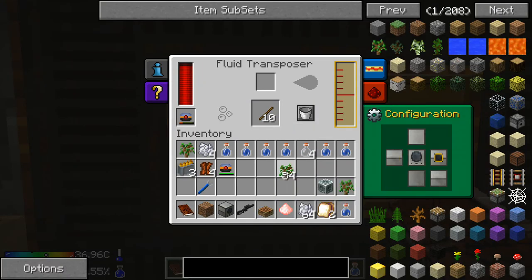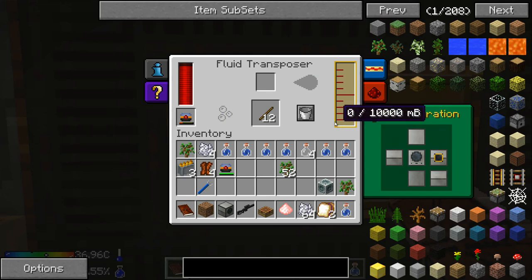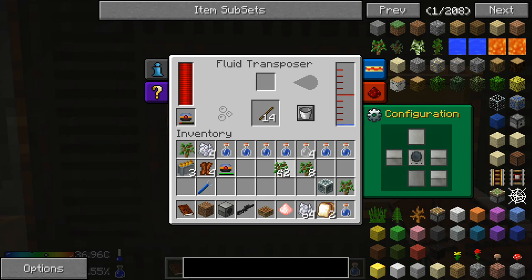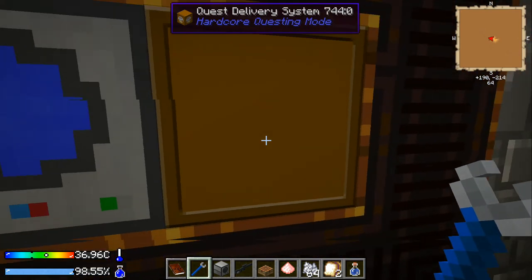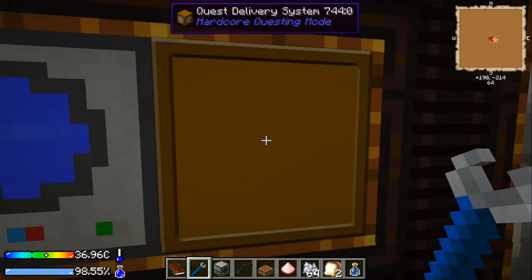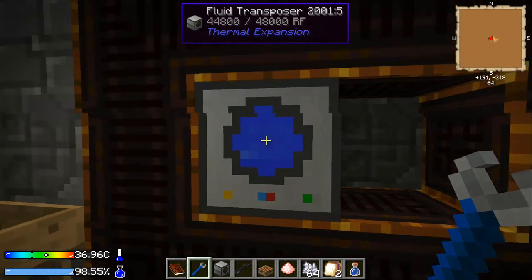Something you need to remember: once you do this, the QDS will still take anything that gets dumped into it, so don't leave it running — pick it up, disconnect it, whatever you need to do when the system is done. If you throw more trees in, they're just going to get dumped into that system and there's nothing you can do about it — they're gone. You can either turn it off, or I recommend just shift-right-clicking to pick it up so you don't have to worry about it.